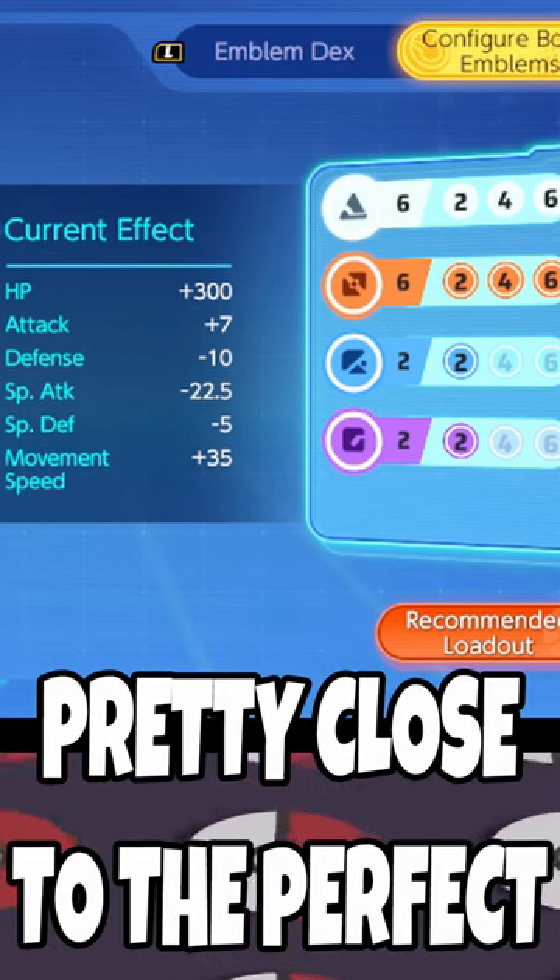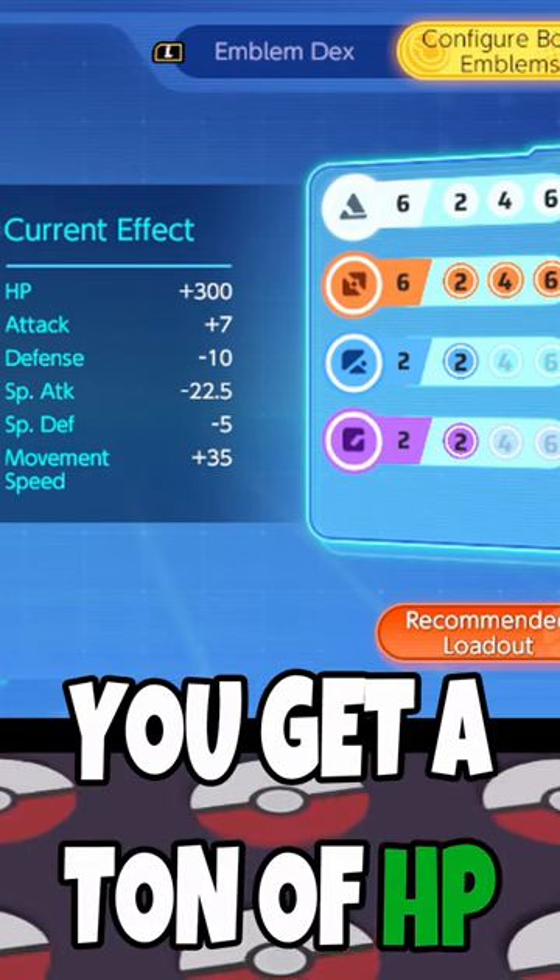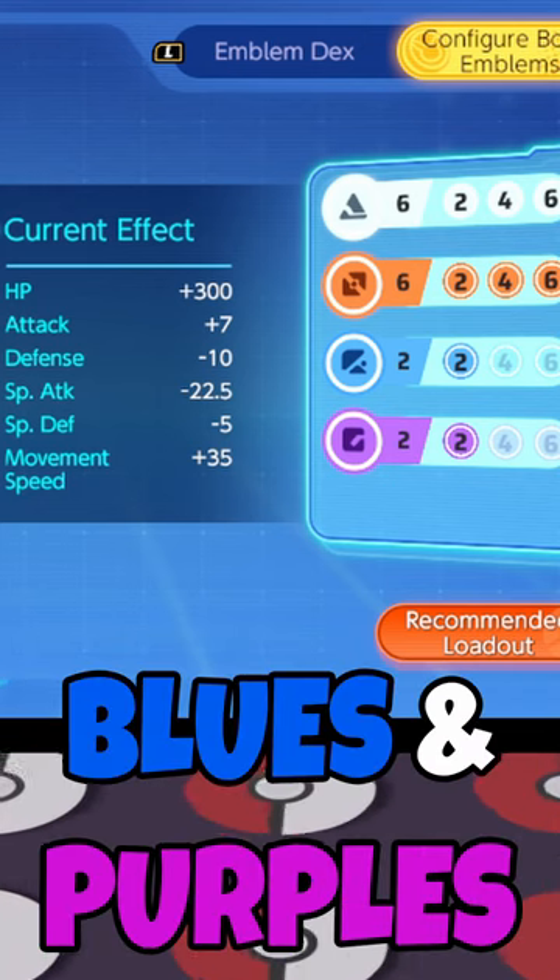I personally think this page is pretty close to the perfect brown and white page. You get a ton of HP, a good amount of attack, and even some defenses with the blues and purples thrown in.